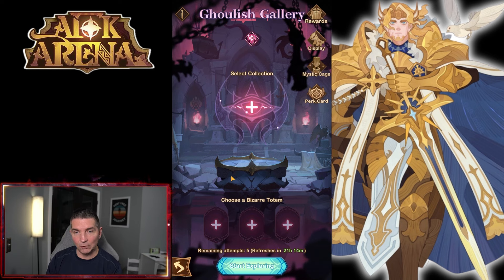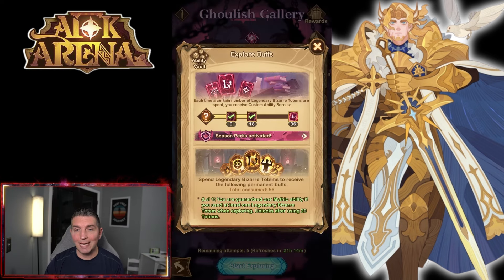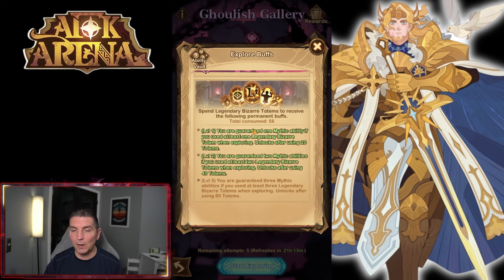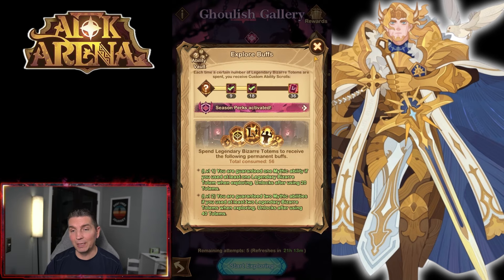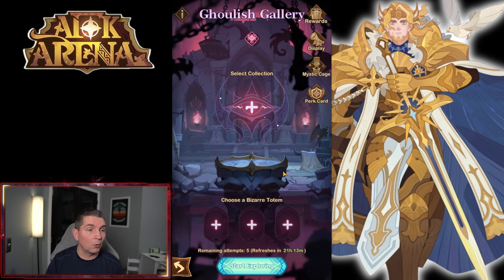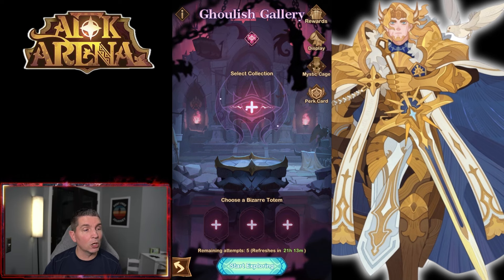As we continue going here, there are 10 more of our staffs — we're stacking staffs every single day to allow us to make more progress. Right now we're at 56, but if we get to 80 on the bottom we'll have the ability to get a lot more collections and a lot more mythic abilities out of here.